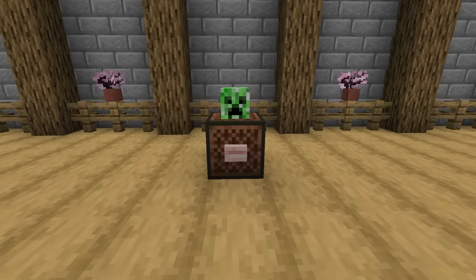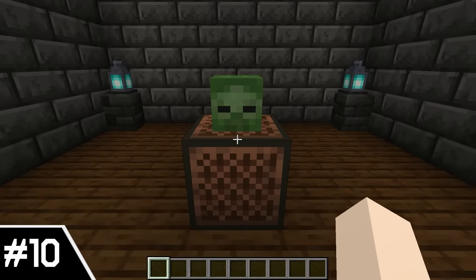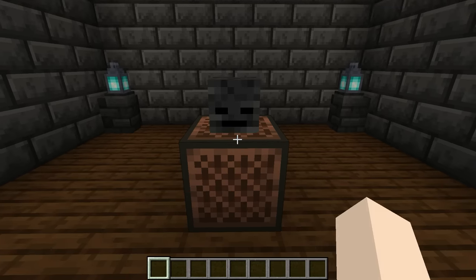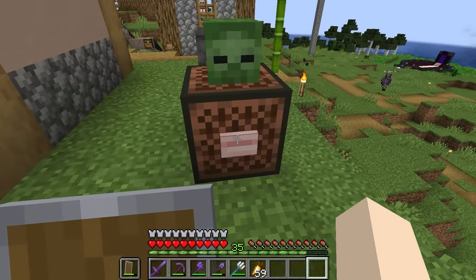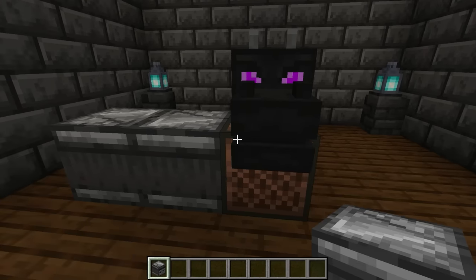Number 10: Note Block Mob Sounds. Now when you place a mob head on a note block, the sound played will be from the given mob. This is such a fun feature idea and also perfect for a major amount of trolling. I am so sorry for any of you that get a dragon head note block looped under your house, but also that's really funny.